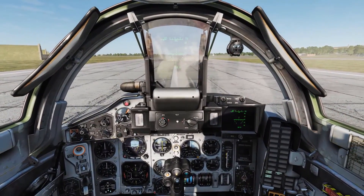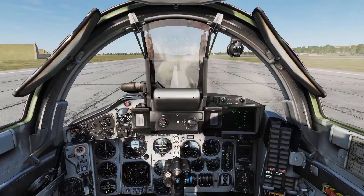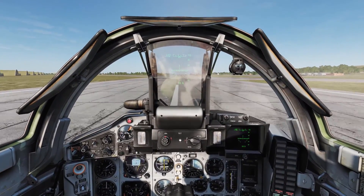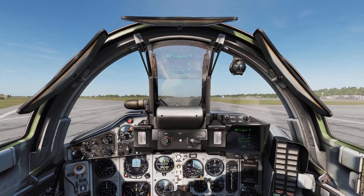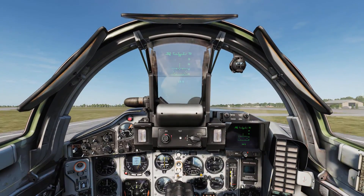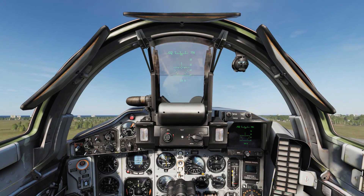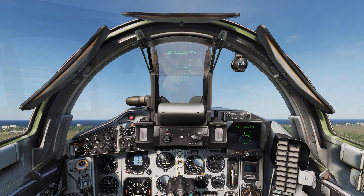Ask for take-off clearance and taxi onto the runway. When you're ready to go, hold the wheel brakes in and push the throttle full forward. At 200km an hour, pull back on the stick about halfway until the nose is off the ground, and at 250-275km the nose should steady out. Maintain your attitude and begin a gentle climb, raising the gear as soon as you're off the ground.